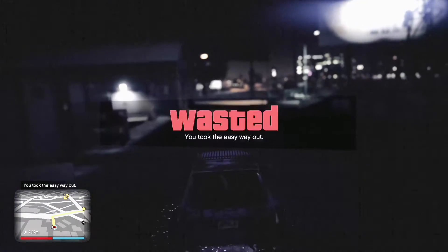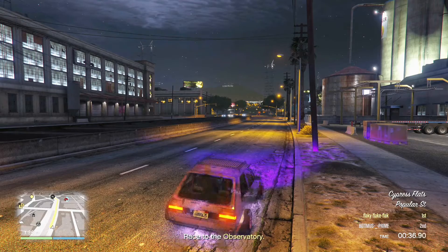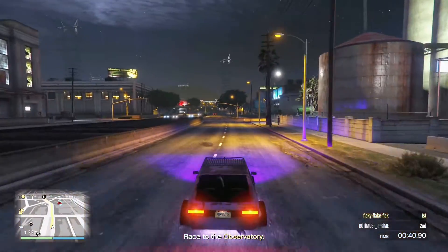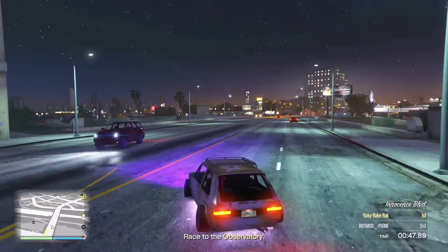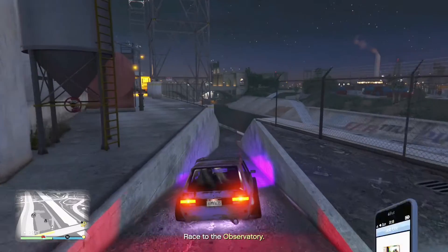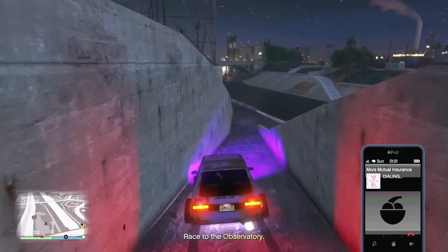Once you make it to this point, the next steps are extremely simple. We're going to drive to the canal and open up the Mors Mutual contact on our phone, hovering on it and leaving it open at the top of the screen. Once you get down in the water, you're going to wait until the car is being destroyed and you will get a white flash on the screen.